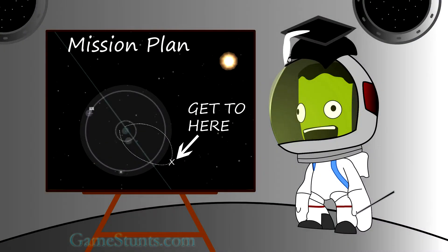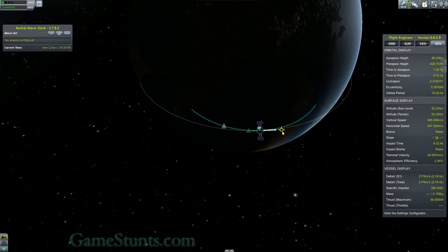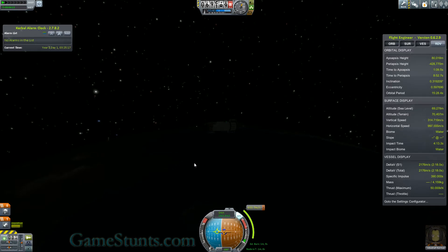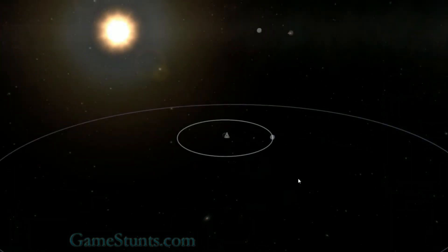To be in orbit of the sun, all I need to do is escape Kerbin's sphere of influence, just enough to be considered in orbit of the sun. I'll do a few experiments, a crew report, then turn the ship around and put it back into Kerbin's sphere of influence.